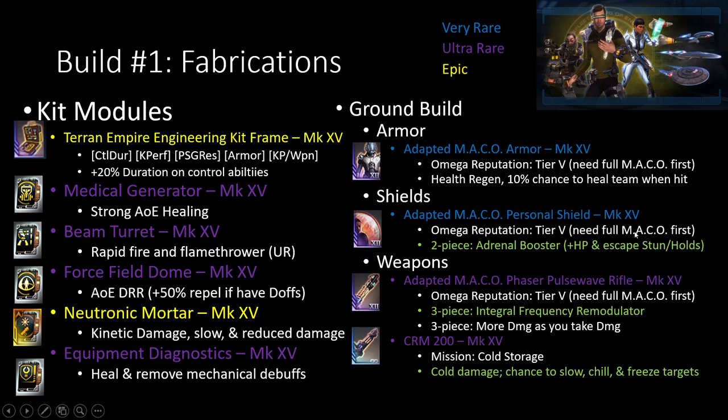I have the 3-piece here because the 2-piece is pretty nice for the heal, plus the 3-piece — I go for the Integral Fruits Remodulation thing here — because this is not built for tanking, this is where your damage is going to be coming from. Having the CRM device from the Cold Storage mission definitely allows you to slow enemies down so that it is much harder for them to get to your constructs, so your constructs last longer and deal more damage.